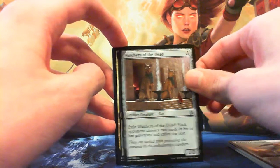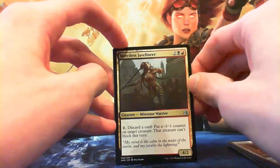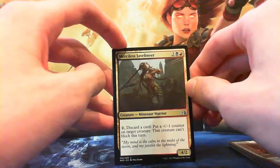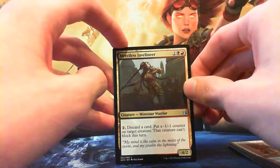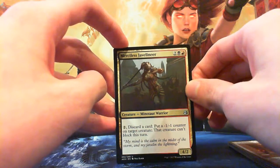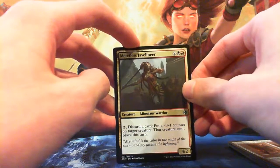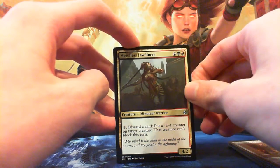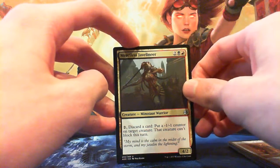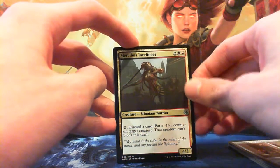Moving on to the last uncommon: Merciless Javelineer — two black red for a 4/2 Minotaur Warrior. Pay 2 and discard a card: put a -1/-1 counter on target creature and that creature can't block this turn. Sure, it is a 4/2, but the discard to put a -1/-1 counter on things is very nice, and making it unable to block is definitely what black-red wants to do. It can kill things, it can stop things from blocking. Not bad.